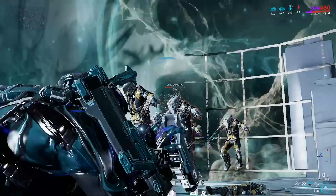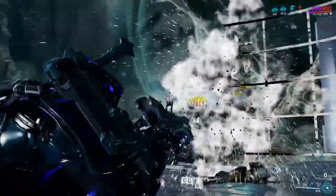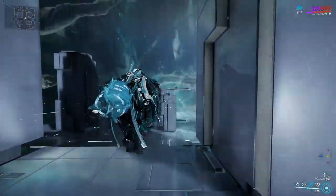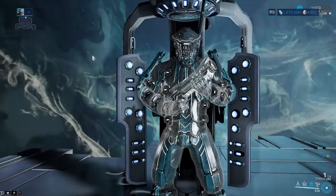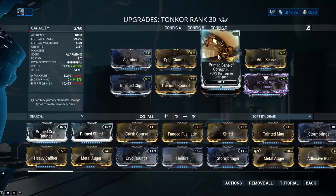10,000 damage — ain't anything to write home about. But you know, it kills 'em. If you slapped on Corpus damage and if you could manage to make a consistent gas build with this thing, which is kind of difficult, it would be much better. I tried that right here and it didn't work all that well.